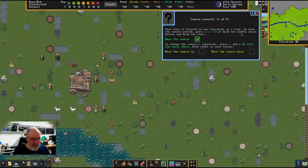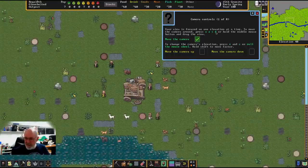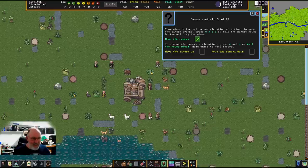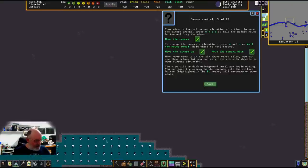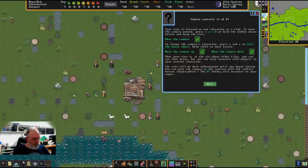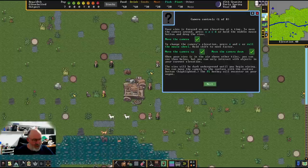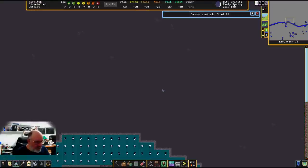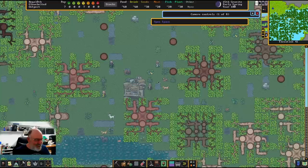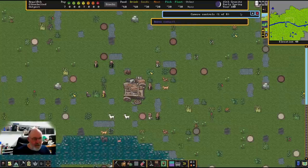I'd strongly suggest using the middle mouse button to drag the view — I find WASD scrolling too fast. To change the camera's elevation, press E or C to go up or down underground. You can also use the scroll wheel or Control plus scroll to zoom. If you get lost underground, press F1 to return to your starting location. I've just been tweaking my settings so I can scroll up one level at a time.